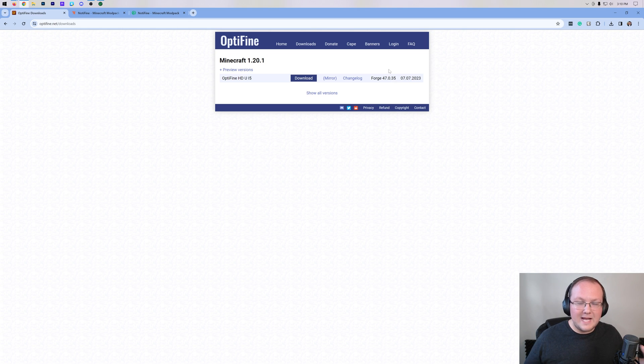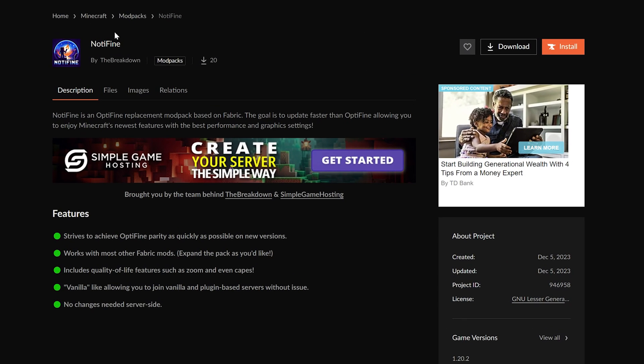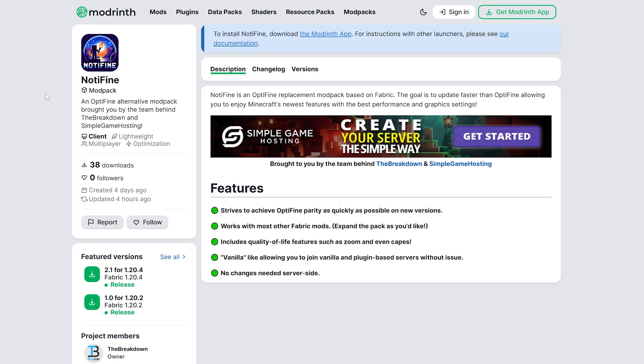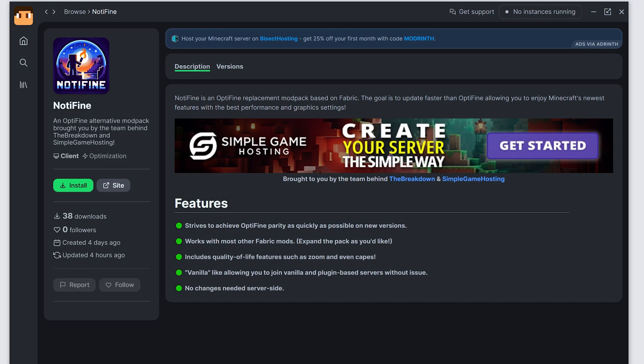So what do we do? Well, at the Breakdown, we want to help you as much as possible, and so we launched this: Not-A-Fine. It is a Fabric-based mod pack available both on CurseForge and on ModRent that allows you to get pretty much all of the main and primary Optifine features in Minecraft 1.20.4 without Optifine. This is available for download right now on both the CurseForge and the ModRent app.